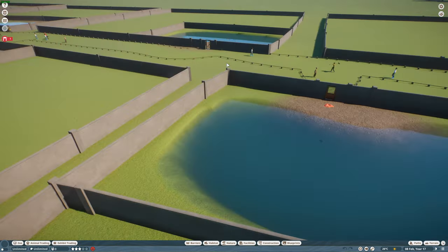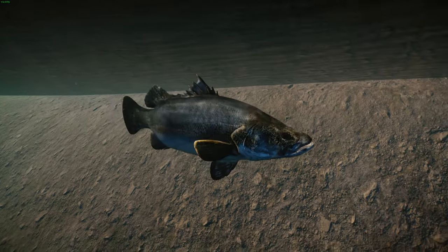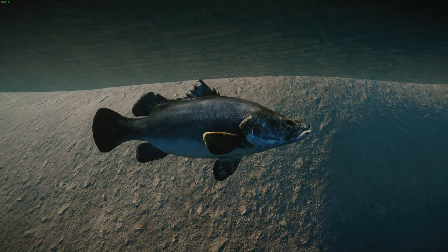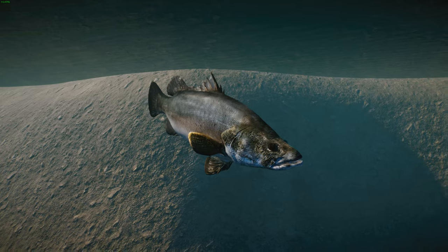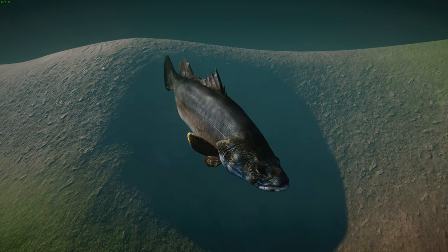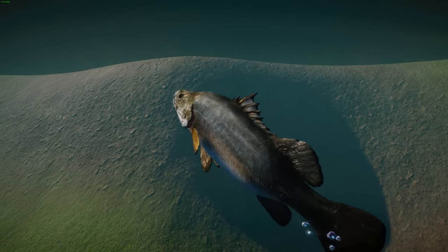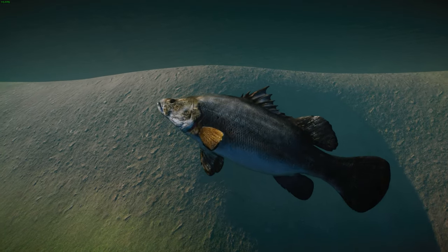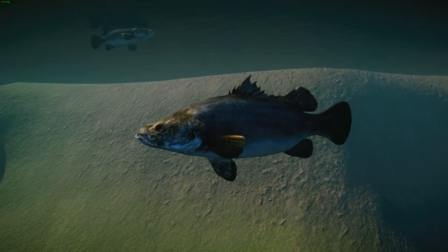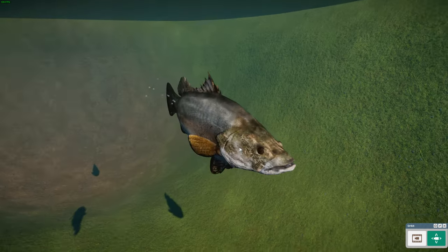Next we're moving on to the Nile perch — another kind of invasive species. The Nile perch, also known as the African snook, the goliath perch, the goliath barramundi, or the Victoria perch, are very large freshwater fish widespread through Africa. They're native to the Congo, the Nile, Senegal, Nigeria, and Lake Chad, Lake Malawi and Turkana, and also occur in brackish waters in Lake Marud in Egypt. They're also an important food security fish within east Africa.